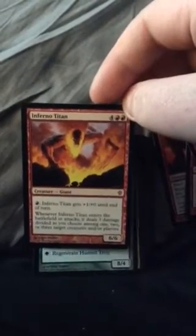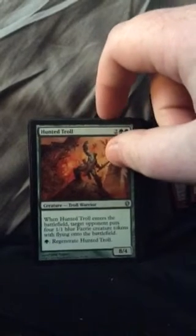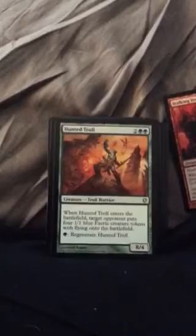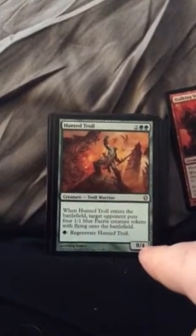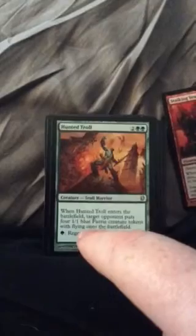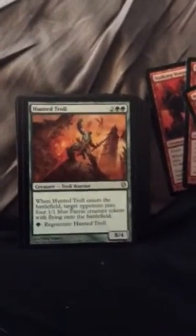This deck's focus is on sacrificing, and with the tokens Grave Titan can make, you could sacrifice them. Hunter Troll — I'm debating whether to keep it or not. My only problem is your opponent gets 4/1/1s. Unlike Haunted Phantasm, which gives your opponent 5 1/1 Goblins but is a 4/6, this card is an 8/4, meaning the fairies you give your opponent have just enough to kill it. Also, the fairies have flying and this card doesn't have Reach or Trample, so you could get rid of it.